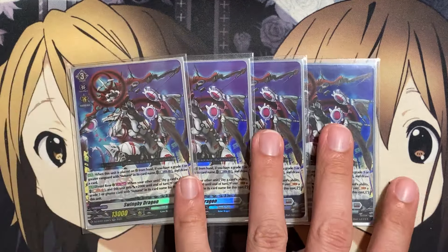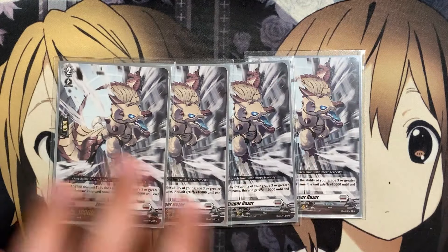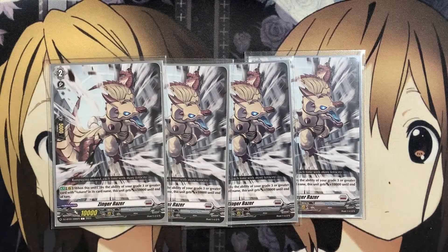For grade twos, we run four copies of Zinger Razor. When this unit is stood by the ability of your grade three or greater card with Astrm in its card name, it gets plus 10,000 to end of turn. So if you have plenty of orders set for added power, Zinger Razor can get up to a high amount of power — plus 10,000 from Persona Ride, plus 10,000 from its own ability, and additional plus 5,000 depending on how many set orders you have in your order zone and your Vanguard's ability, making it an ideal target for the restand to hit again for bigger attacks.